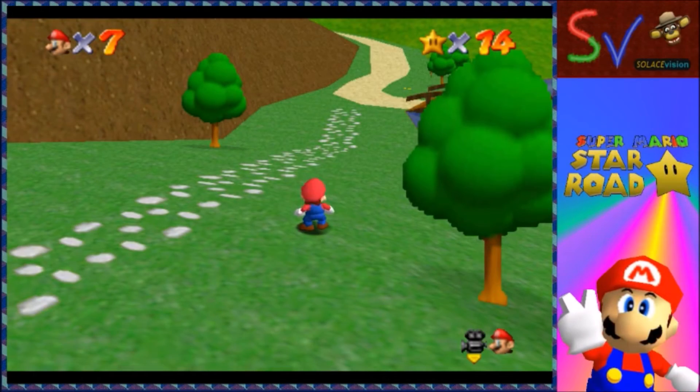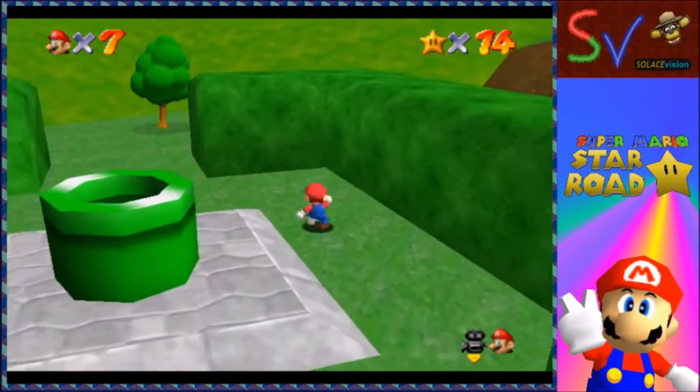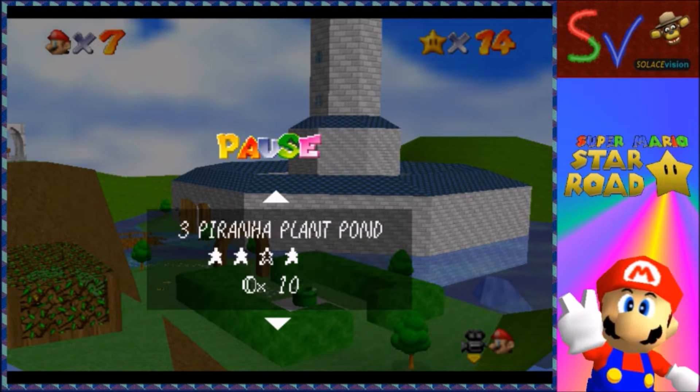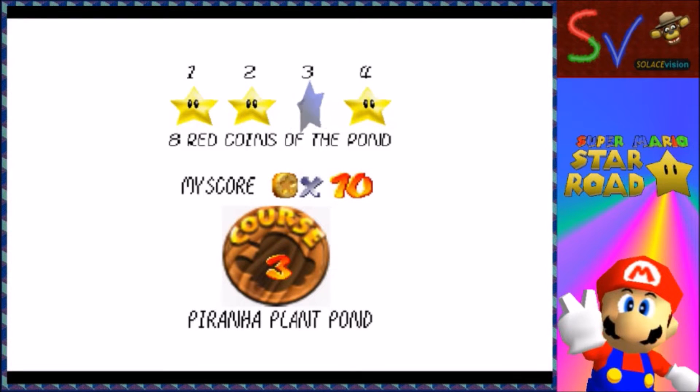Hello and welcome to SolaceVision where we are playing Super Mario Star Road. Before we continue, let's remind ourselves of where we are. We've got all except one star in Bobberm Islands, all except two in Skyland Resort, and four left to get in Piranha Plant Pond. So let's go back into Piranha Plant Pond and see what we can do.